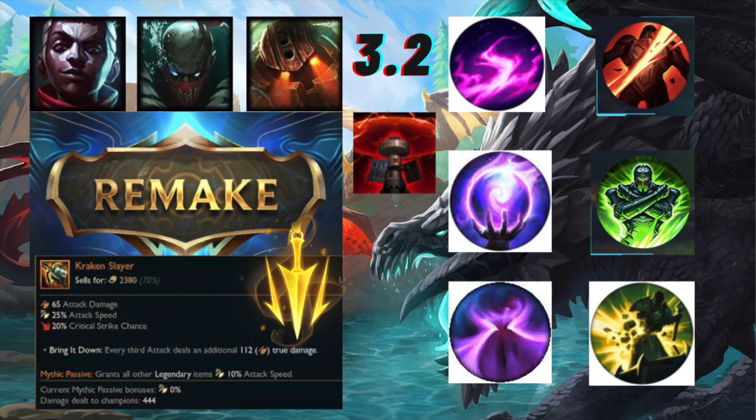Next we have a very interesting rune which is Ultimate Shield. It basically gives you a shield after you use your ultimate. My first thought was Corki - what about champions who spam ultimates? Corki has six ultimates, so is there going to be a cooldown on this rune?